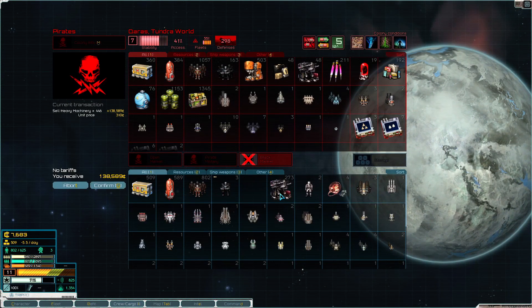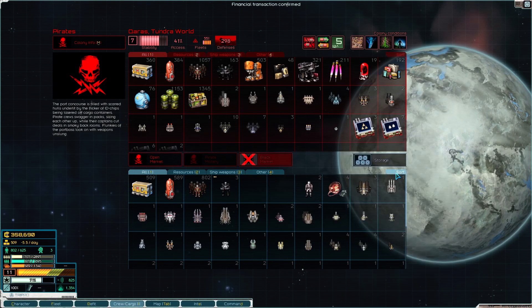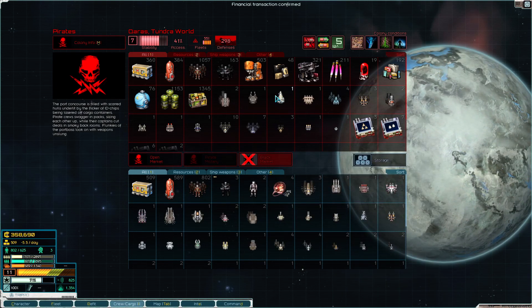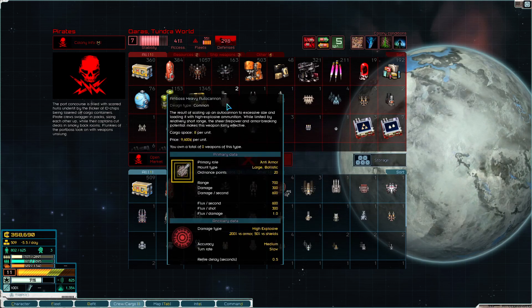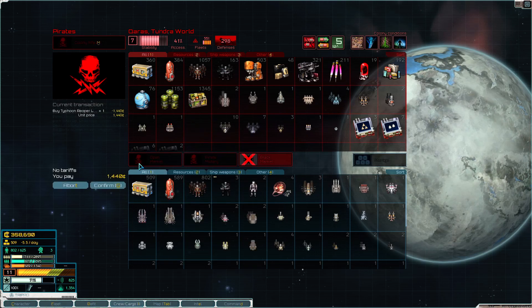Selling these for 130 grand and the others for 350 grand. I don't believe we had this much money before we bought this stuff - we made a lot of profit. Quite happy with that. Buying a typhoon reaper launcher, they're good.